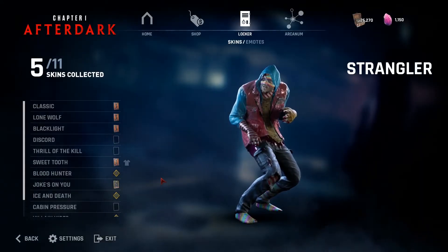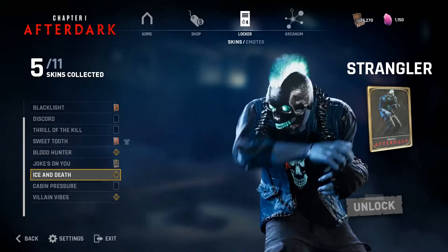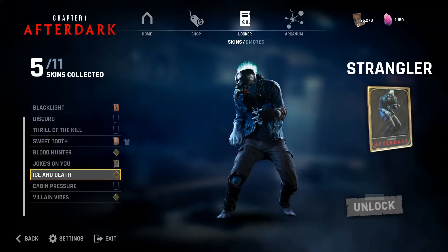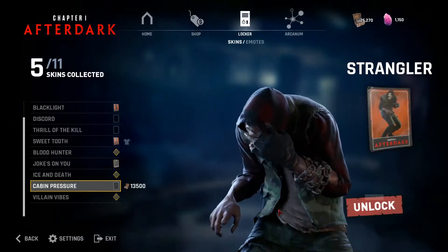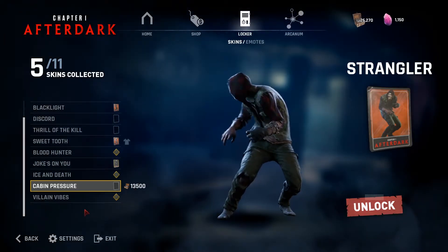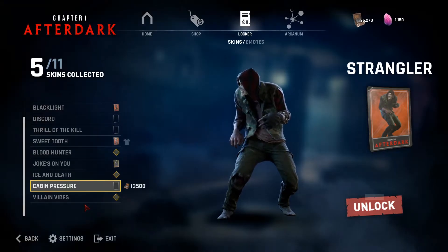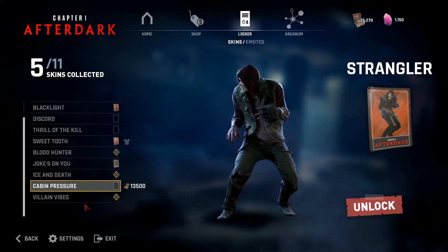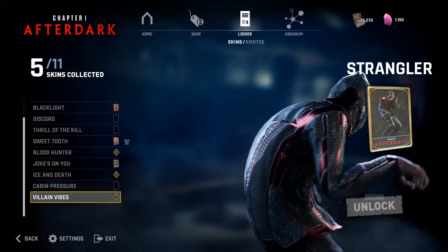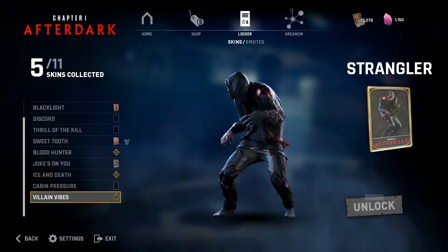Now let's look at the fiends' new cosmetics. We have Strangler with his ice and death cosmetic, kind of going with the frostbite theme. I think it's really cool because he has a mask, which is very different from his other skins. We also have cabin pressure, similar to the camp cosmetics the classmates have. And just like all classmates having a superhero cosmetic, all of the fiends have villain cosmetics. Strangler's villain cosmetic is called Dragons — kind of like an Ant-Man mask — and I think it looks pretty cool.